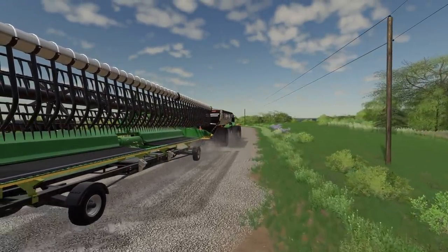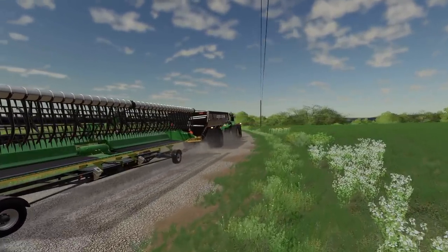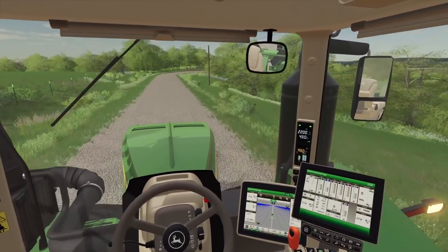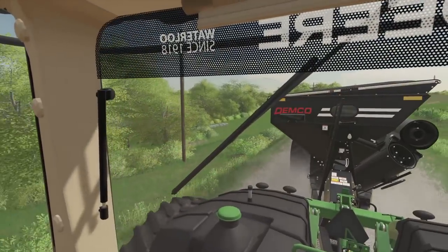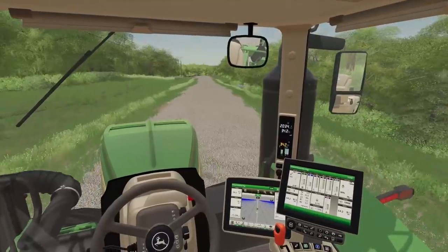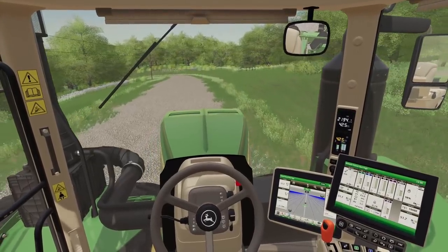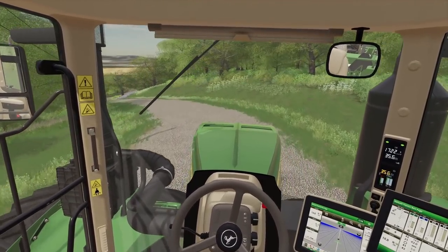First we got to take these giant rigs to our field. Yes, talk about a train — this thing is huge. I guess the Case is beating the John Deere right now; we can't have that. These Demko grain carts are nice. I gotta say, pretty nice looking mod. If you're looking for a nice grain cart, can't really beat them. They pull well, they look awesome, and you can get a flag on them — the most important thing.